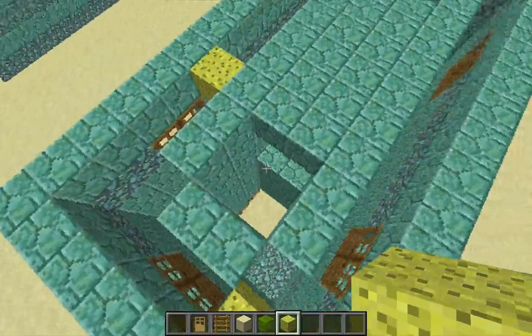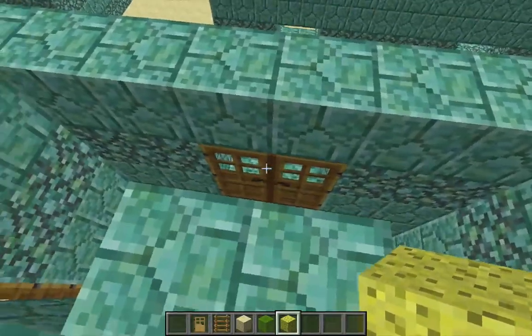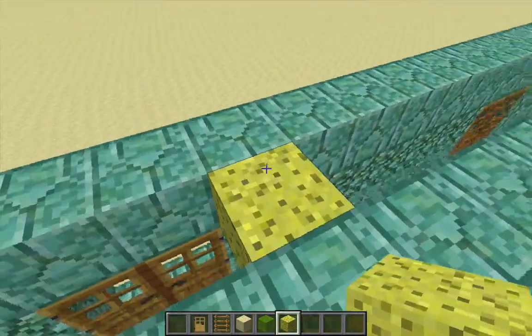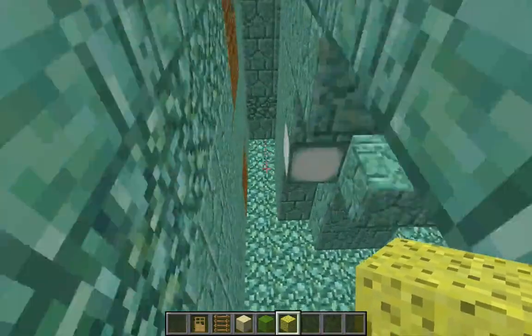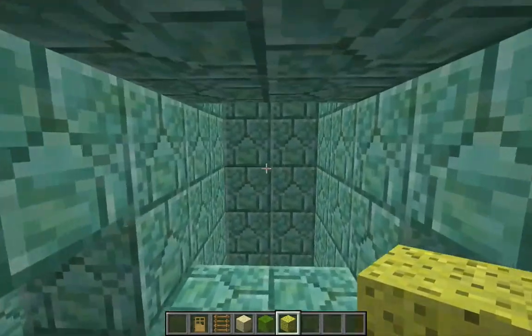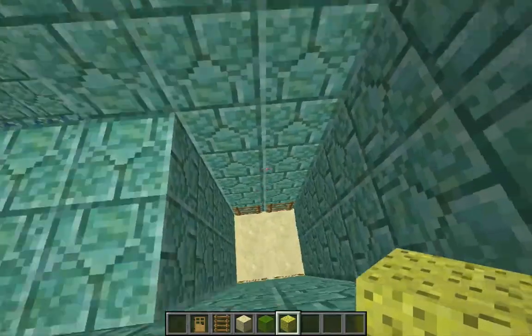And I'm going to do the same thing on the other side. So where this opening is, up and to the left, and over here, up and to the right. And that will clear out most of the water from the upper part of this room. It is two units high, so it's pretty tall. It's not going to clear out the water from these hollow pillars though.